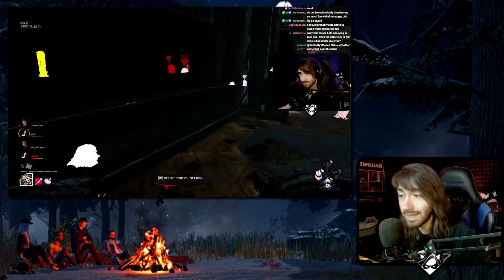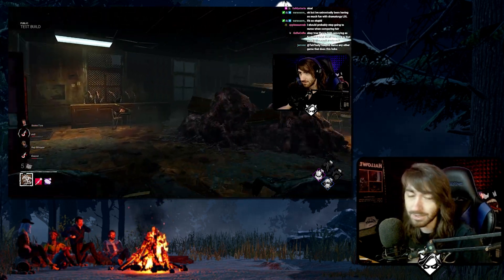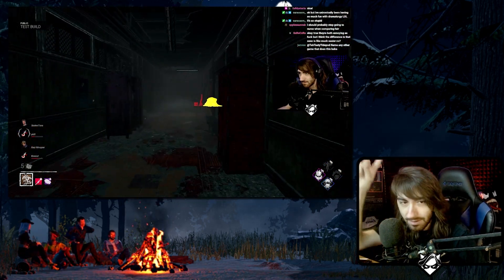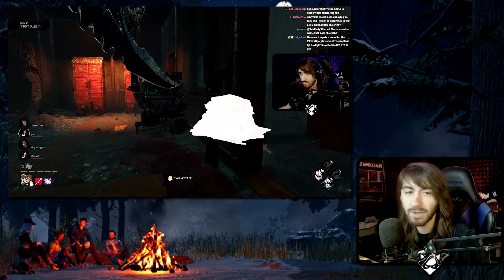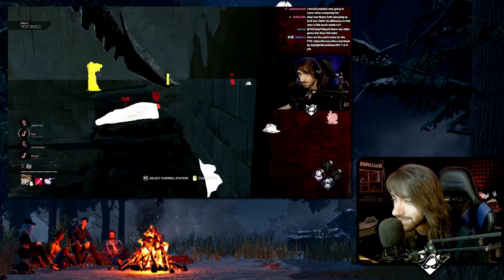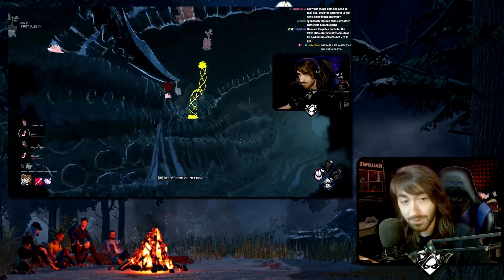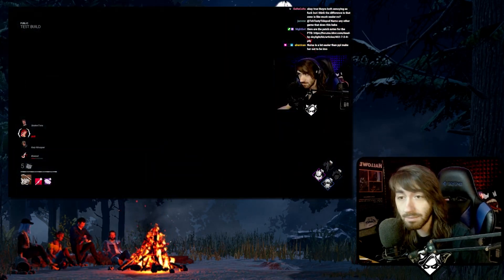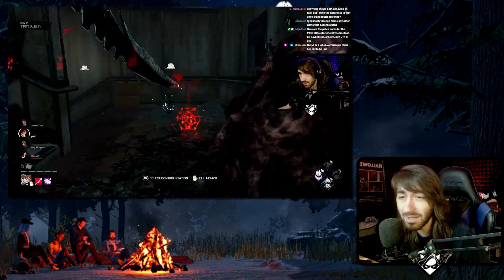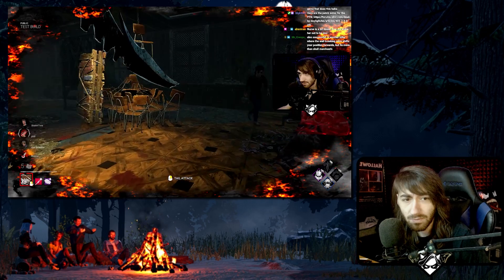It's like they literally took what Demo has to set up and take time to build, and just gave it to the Xenomorph for free. Keep that in mind — they gave another killer's power to this killer for free at the start of the match, which is something we'll cover in the anti-chase section too. Essentially, it gives you the ability to be anywhere on the map not only at the beginning, but throughout the match at any given point, which is really, really wonderful.